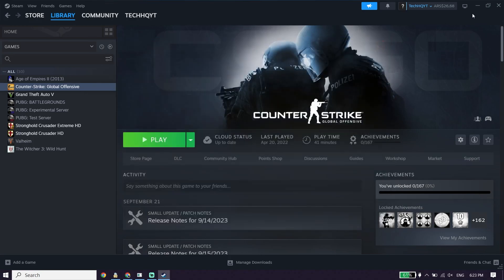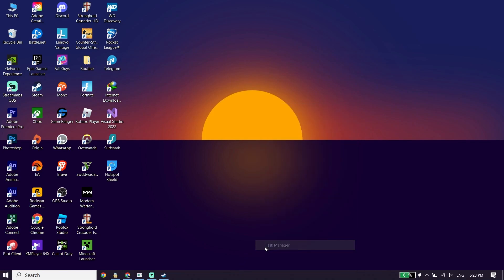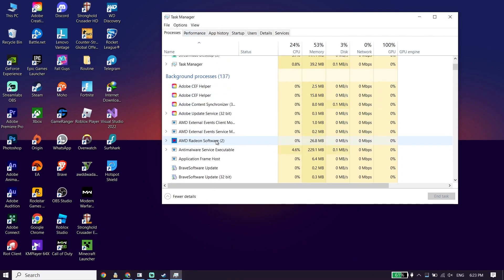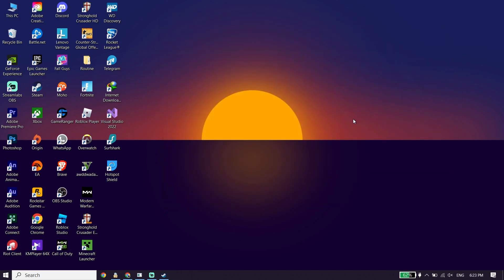If that didn't work, for the second solution right-click on the taskbar and click on Task Manager. Look to find Starfield in the list, right-click on it, and click End Task to close Starfield from Task Manager. That's the second solution to fix Starfield not launching or not opening on PC.